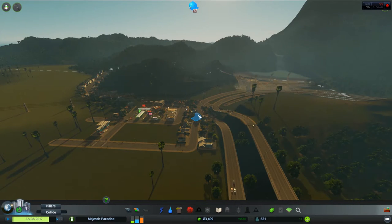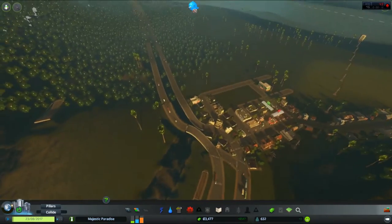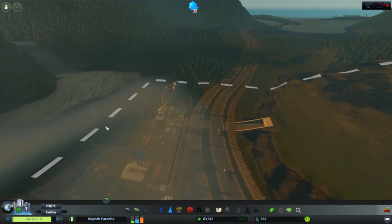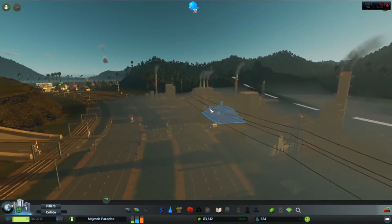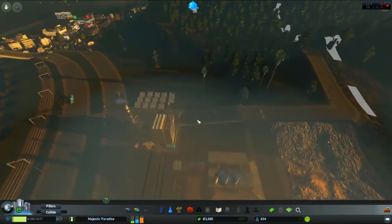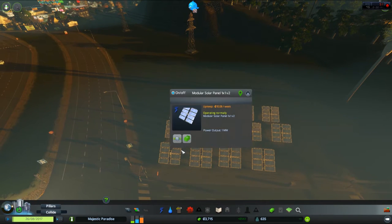G'day ladies and gentlemen, welcome back to Majestic Gaming's Paradise City with City Skylines, episode number 2 of our Island Paradise map. There's a lot of changes that have been made — I've revamped the city a bit, connecting city connections from the left side to the right side. I've also created the industrial down by the beach. We're not running off a power plant; we're going all natural with solar panels, which is a nice mod feature I put into the game.